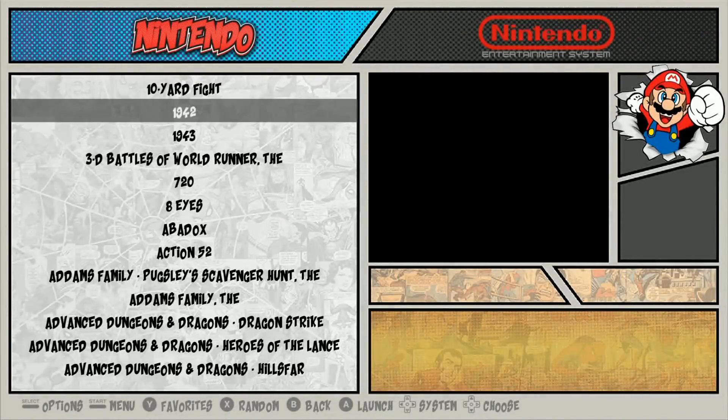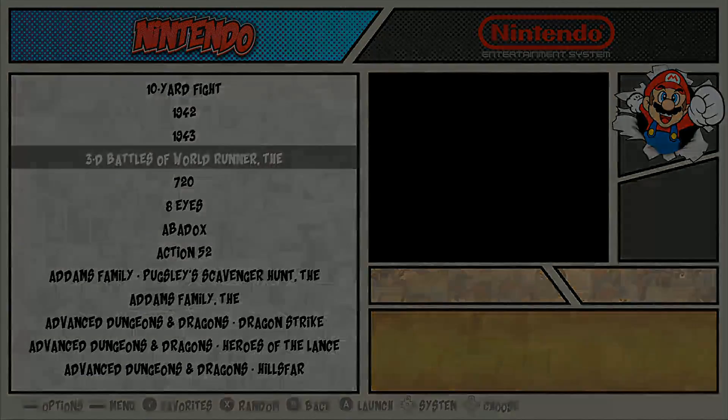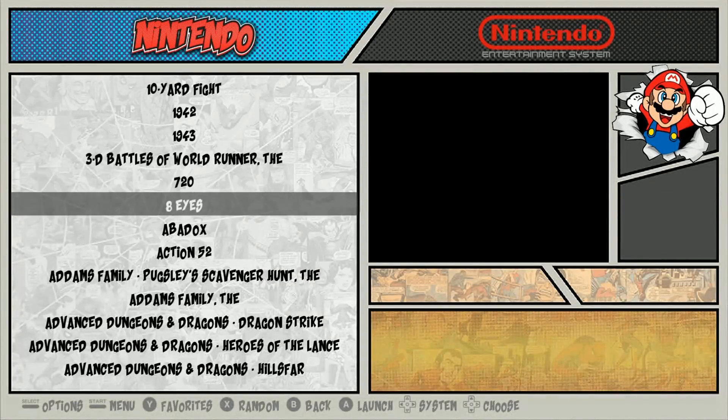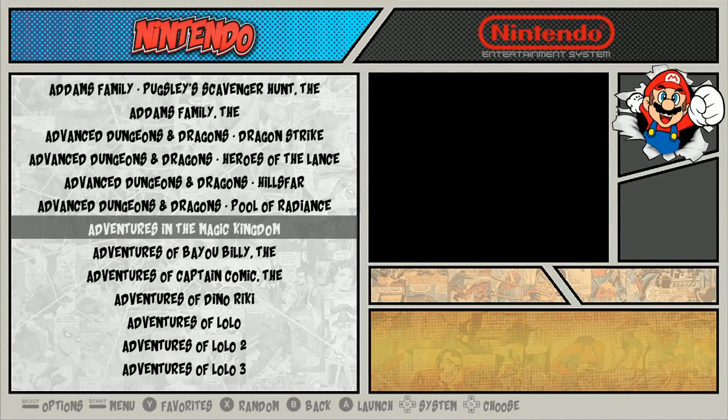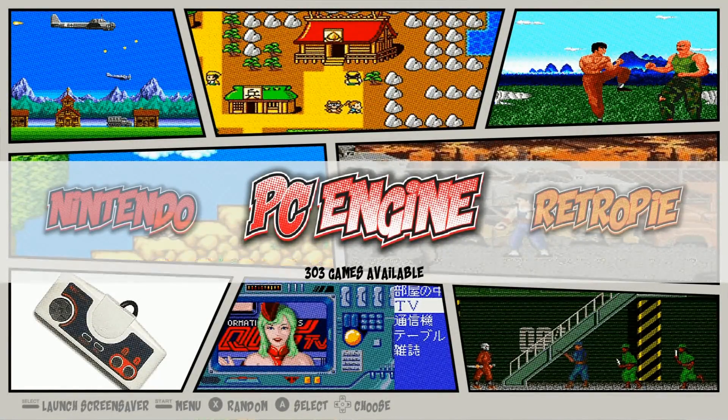Nintendo — and this is the one issue with this image I'm going to mention — it wasn't scraped properly. These Nintendo games load just fine; I'll click in and be able to load the game fine, but it's missing the box art and the metadata as well. So it will need to be scraped. The games themselves run fine; it's just something you notice when scrolling through.